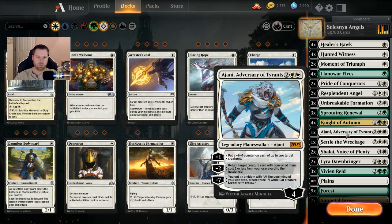Only one Ajani — he's a four-casting planeswalker, one of the cheaper ones. His plus one puts a plus one, plus one counter on each of up to two creatures. His minus two returns a creature card with converted mana cost two or less from your graveyard — a Healer's Hawk, Hunted Witness, or Llanowar Elf. His minus seven emblem creates three 1/1 cat tokens with Lifelink at the beginning of each end step. His ultimate is easier to get than most — only takes two full turns.